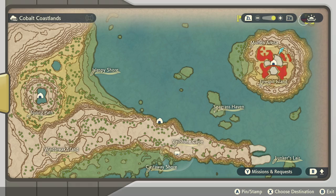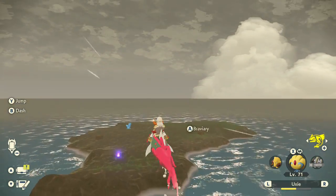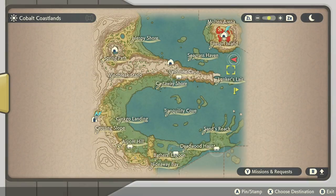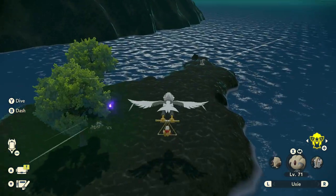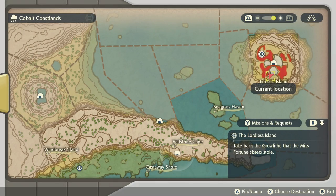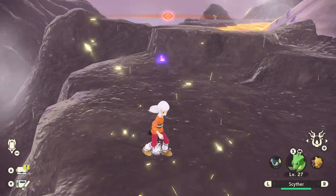Another tiny island, another Wisp, this time all the way at the northeast tip of the map. From there head south and the next Wisp can be found on this tiny island near Firespit Island. And finally, Wisp number 20 can be found at Firespit Island itself, beside some lava at this spot right here. That's three areas down, three to go. Next we'll head over to Coronet Highlands.